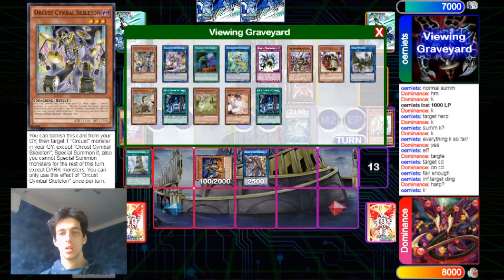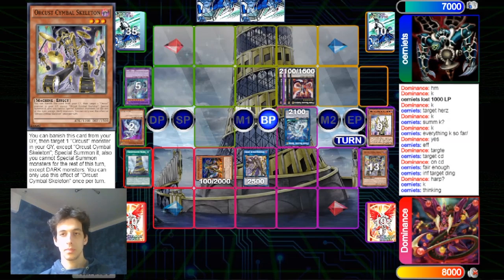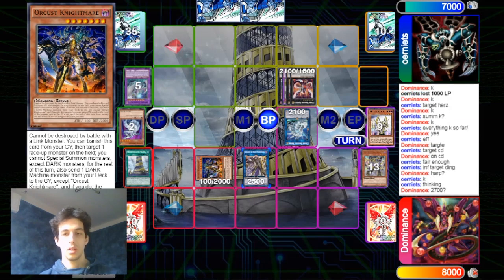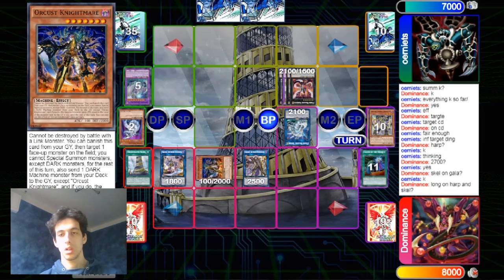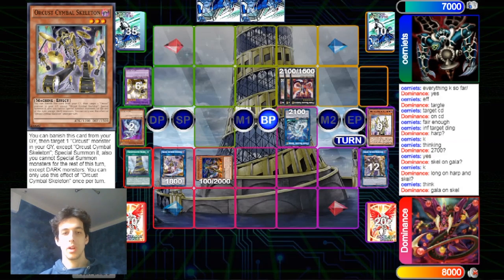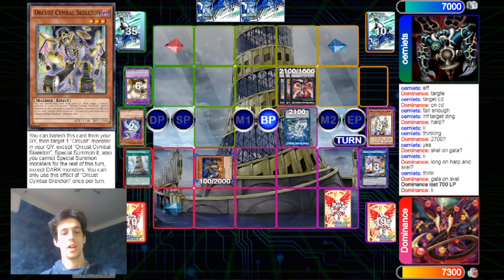I think this is a bit of a misplay because he didn't know that the Nightmare can't be destroyed by Link monsters in battle. He uses the Cymbal Skeleton and Galatea comes down. The Infinity still wants to run over the Dingirsu. He wants to use the Dingirsu effect, and then you have to activate the Infinity there otherwise the Infinity can get sent. Now Galatea gets activated and sets the Return, which is pretty good because you can dig into something the next turn. The Galatea gets destroyed and now the Nightmare stays on the field.